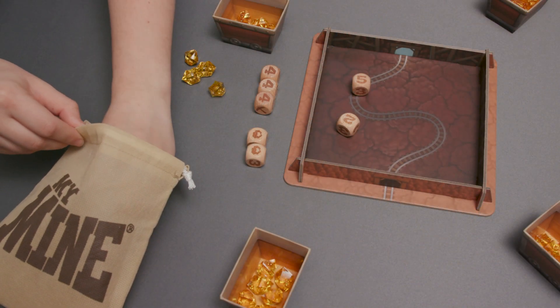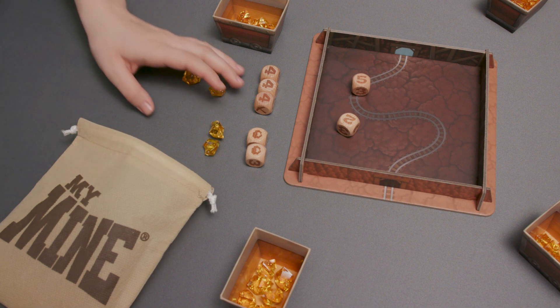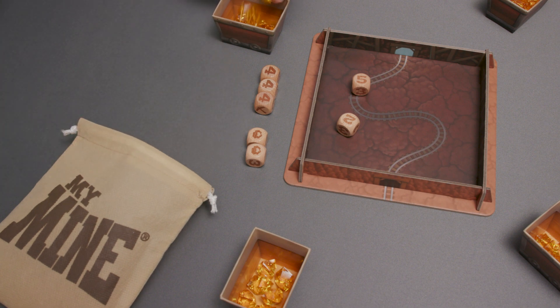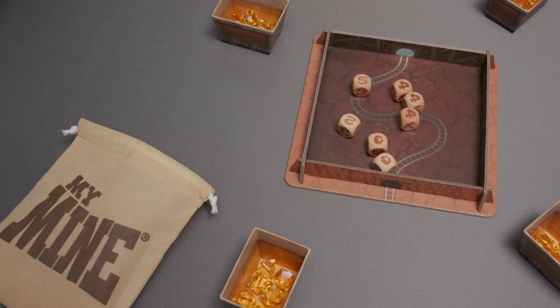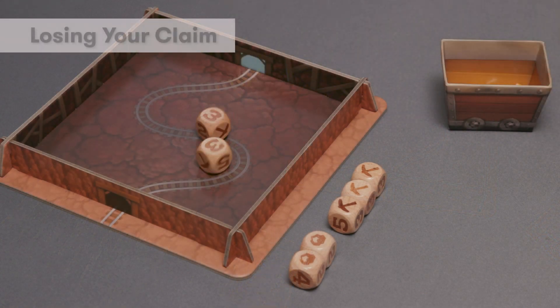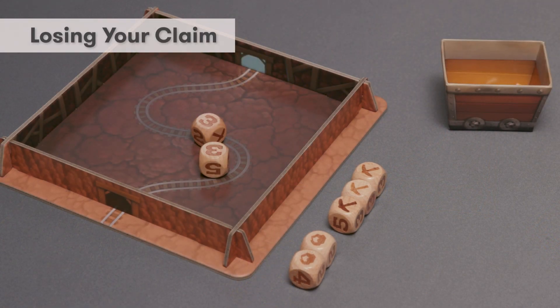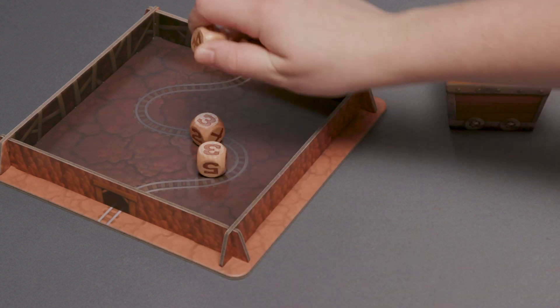After you have claimed your gold nuggets, either from the bag or from another player, your turn is over. Place all your claimed nuggets in your mine cart for safekeeping. Play proceeds clockwise and it is the next player's turn. If you are unable to set aside any dice after a roll, your turn is over and you give up any claim from the dice set aside on that turn. Play proceeds clockwise and it is the next player's turn.